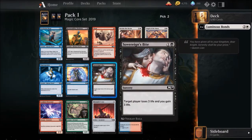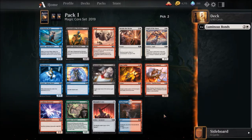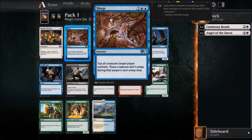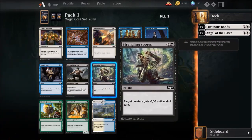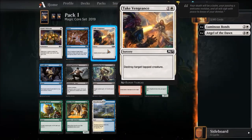This one doesn't seem very good at all. Angel of Dawn's cool. Ajani's Welcome — oh my — Take Vengeance is so good, Sleep is incredible. This doesn't seem like my alley. Strangling Spores is also extremely good — it's just kind of expensive, it's four mana, but it is pretty good. Right now I'm either Take Vengeance or Strangling Spores.